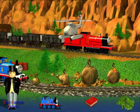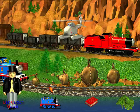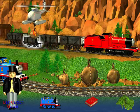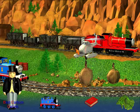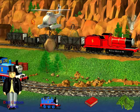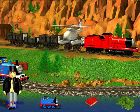My goodness, what a disaster! The rocks from the quarry are all over the line. Harold the helicopter can clear them away, but he needs your help to load them into the troublesome trucks. Fly Harold over the rocks near to the one you want him to pick up. Just fly over the troublesome truck where you want to drop it. The troublesome trucks are all loaded ready to take the rocks away — thank you so much for helping.